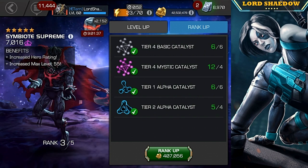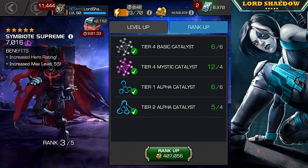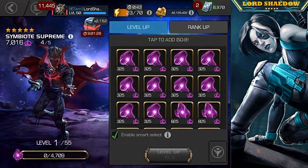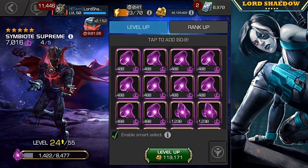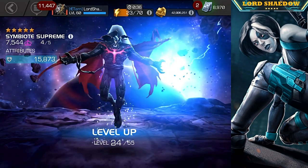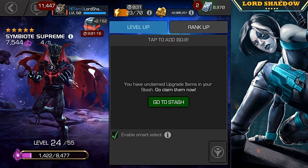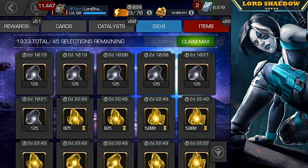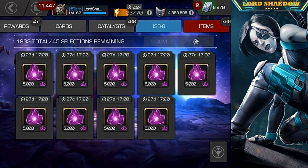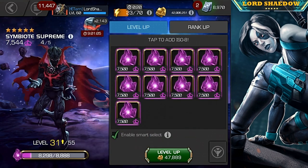This is part of a prep for going into 6.2.6, so let's go ahead and rank him up. We're also going to awaken him and take a look at his signature ability. He is my latest rank four, and I don't think I have enough mystic ISO to take him all the way up, so we're going to end up having to use off-color ISO.